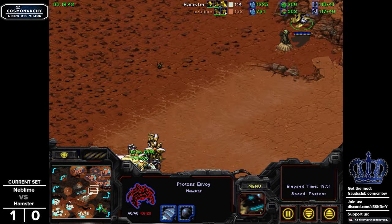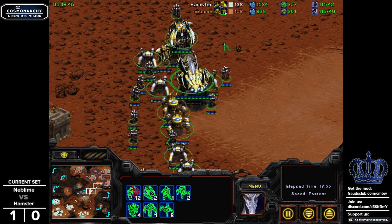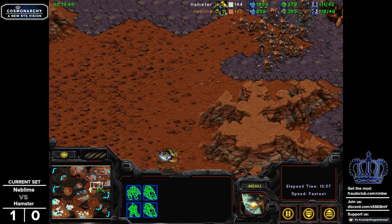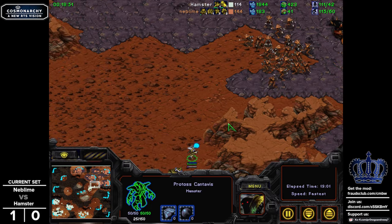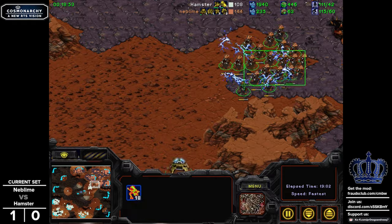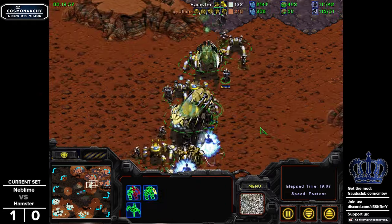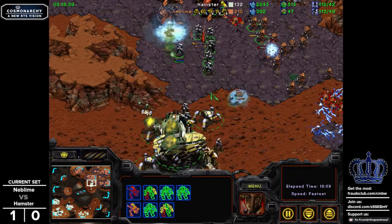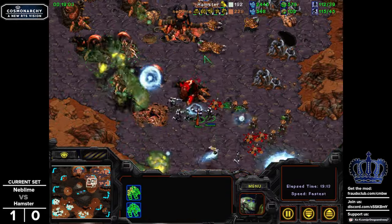Cantavis is still available if Hamster wants to look for a way in. The ones that got a very good amount of worker coverage — I was ready to call this game for Hamster earlier, but losing that ground army was a bit of a showstopper for him. He's going to go ahead and get a Storm off. That's going to provoke some of these units, and he cancels the attack order by loading up the Cantavis. That's even better for the damage and softening all those units up that weren't going to necessarily contribute too much anyway.